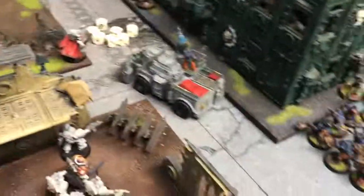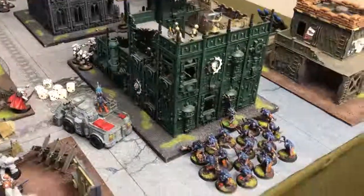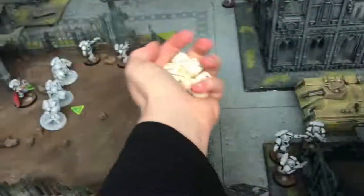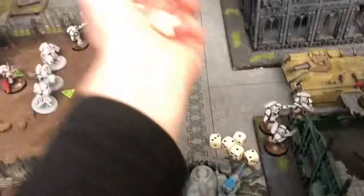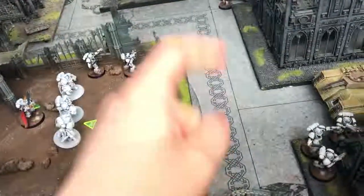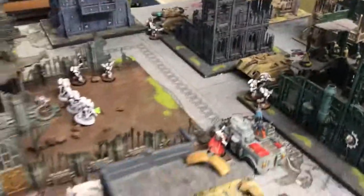Let's get some charges going. The Goliath Rock Grinder charges — first time it's ever gotten in. Eight attacks total with D3 extra. Needing fives — three hits, needs twos — two wounds, minus two, D3 damage. One save, the other gets through — re-roll — two damage. Two wounds on the captain, down to five command points.